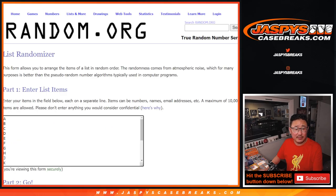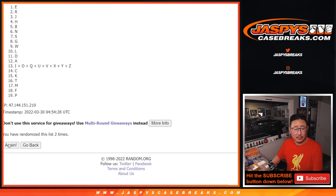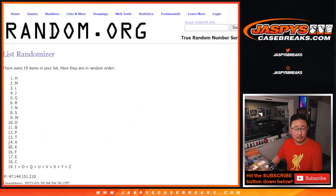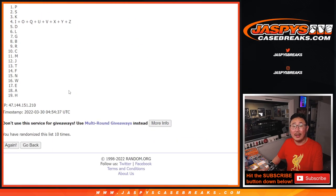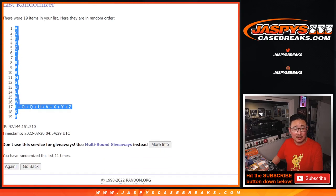Six and a five, eleven times for the letters. After eleven, the final time, we've got letter A down to F.